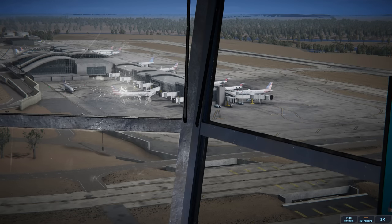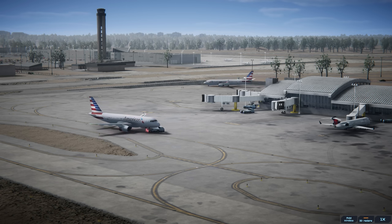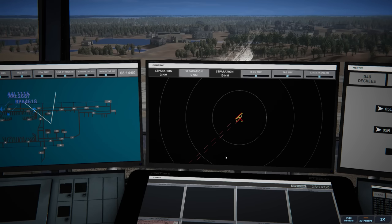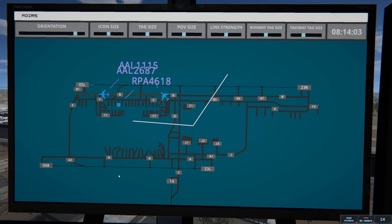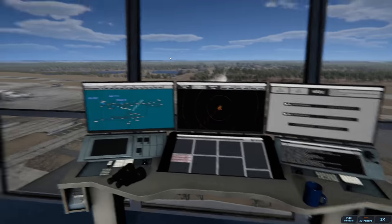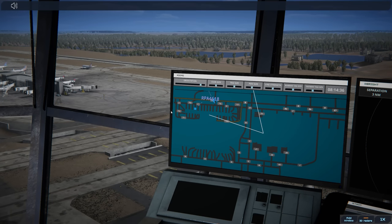This is the calm before the storm because it's going to get crazy for a single controller. There's a cool shot of the 319 getting pushed back and the 738 taxiing around the corner — I love the free camera in the sim now. Rally ground, Brickyard 4618 with information India requesting push and start. We're going to give American their takeoff clearance so they can get out, then get Brickyard pushed. American 2687, winds 040 at three knots, runway 05 left cleared for takeoff.